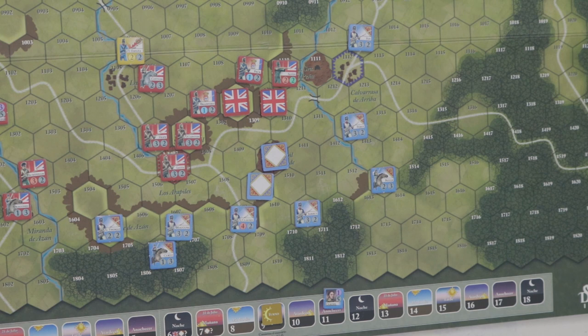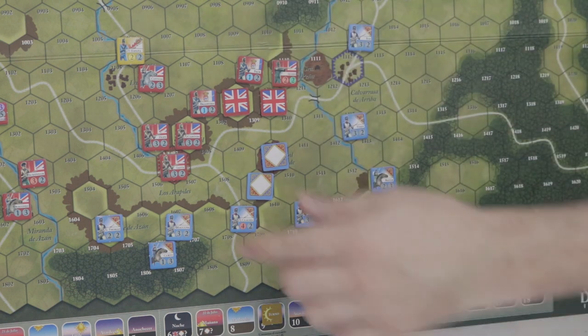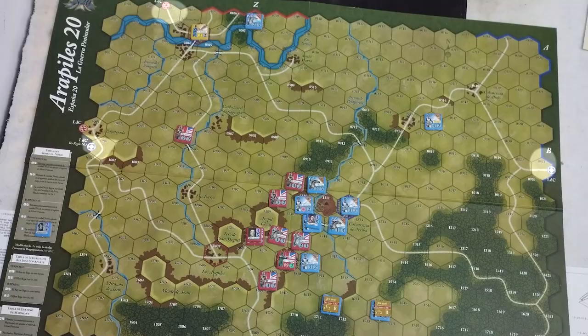En cada plano hay celdas de comunicación o de suministros dibujadas en las esquinas o bordes, dependiendo de la dirección. Puede haber dos de cada bando, y esas celdas de suministros son vitales para el juego. En muchas de las batallas es fundamental mantenerlas libres del enemigo: si eran ocupadas por el enemigo, sufrías pérdidas de moral.